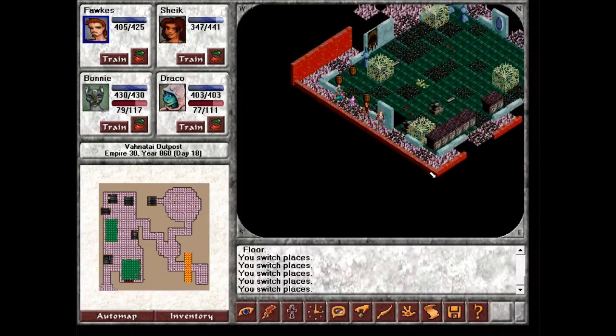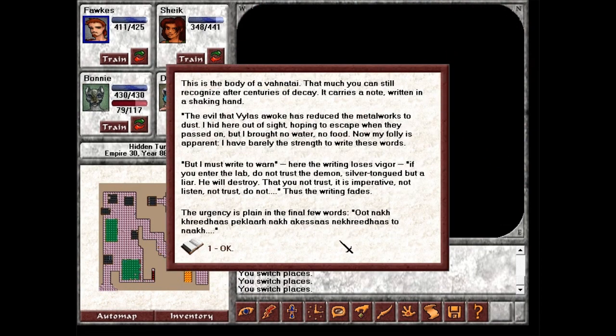And that leads out. But I think there's a hidden path. Aha! There is. This is the body of a Venatai — that much you can still recognize after centuries of decay. It carries a note written in a shaking hand: 'The evil that Vilas awoke has reduced the metal works to dust. I hid here out of sight, hoping to escape when they passed on. But I brought no water, no food. Now my folly is apparent. I have barely the strength to write these words. But I must write to warn. If you enter the lab, do not trust the demon — silver-tongued but a liar. He will destroy. Not listen. Not trust. Do not!' Thus the writing fades. The urgency is plain in the final few words.